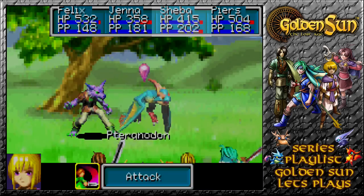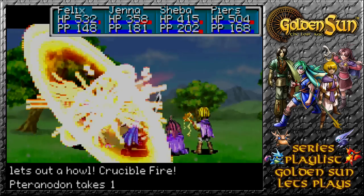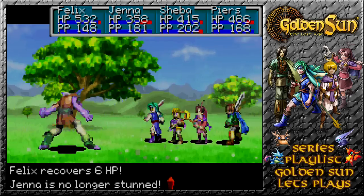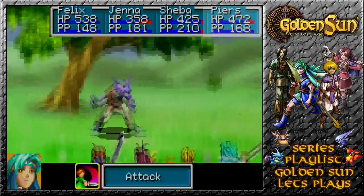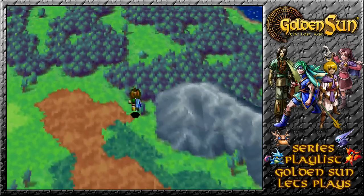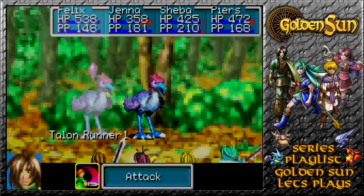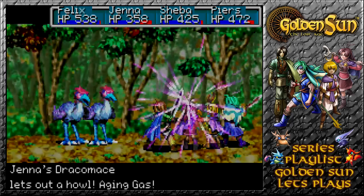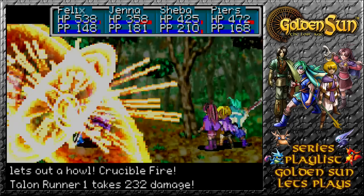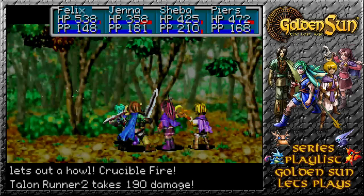Poor Jenna. There's one taken out with yet another Crucible Fire. Earth Flash comes out for 38 damage; everyone regens a little bit. Jenna takes down the enemy. And now we get further into the continent — this must lead us to a lovely place now. Aging Gas, then Crucible Fires galore at this point in time.